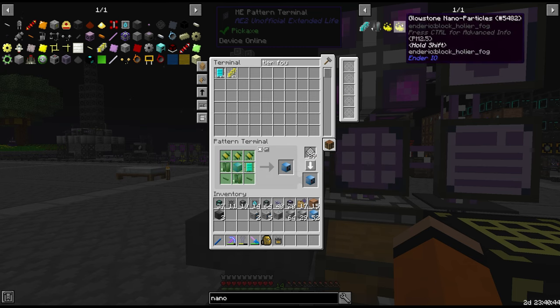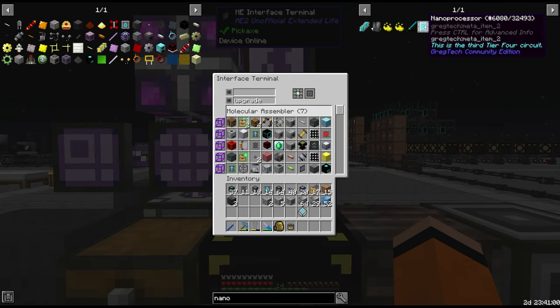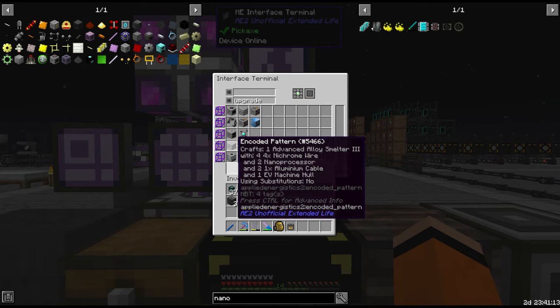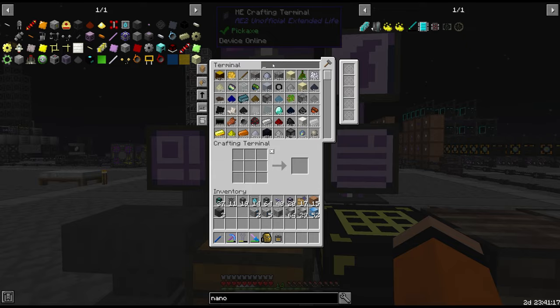We need to swap from the mainframe over to nanoprocessors. For cases where we're in intermediate circuits — for example, on the third of four versions of the tier 4 circuit — I've actually separated out the molecular assemblers for patterns that need circuit upgrades. That makes it easier to upgrade in the future when we need to.